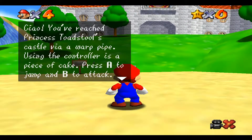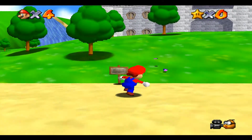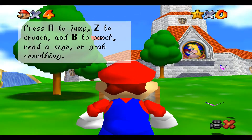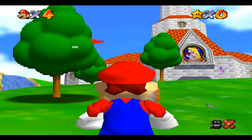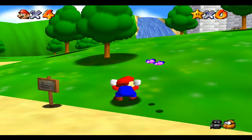This is the first Mario game I've played in a while. The tutorial says: you've reached Princess Toadstool's castle via a warp pipe. Using the controller is a piece of cake. Press P to reach, Z to crouch, P to punch.